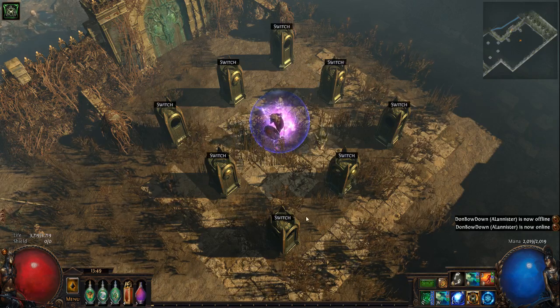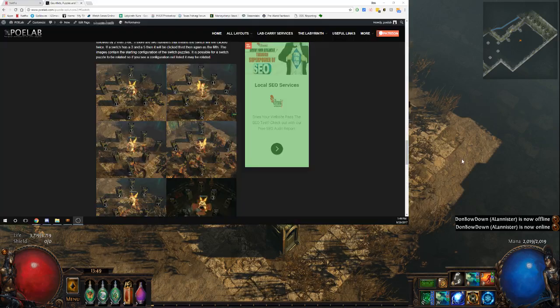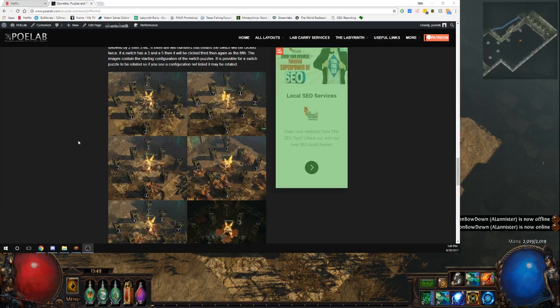So now I go to polab. Let's find the one that has the corners open, and it actually looks like this one right here. So it says you just hit the corners one, two, three, four — and that's what I'm going to try here.